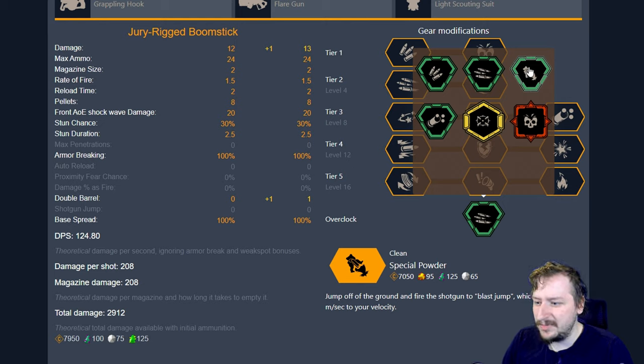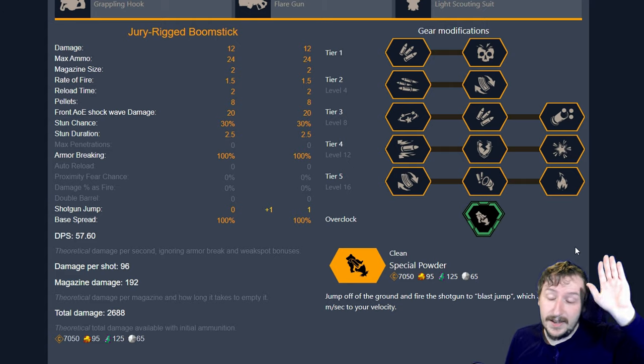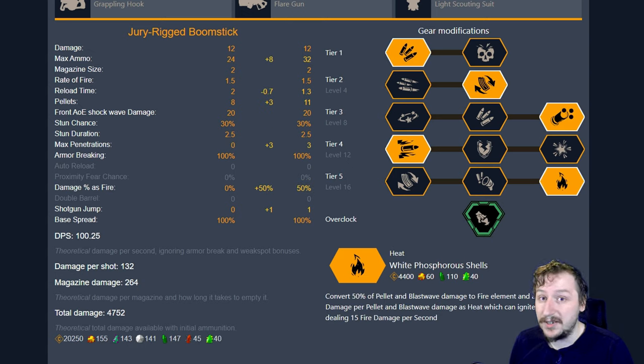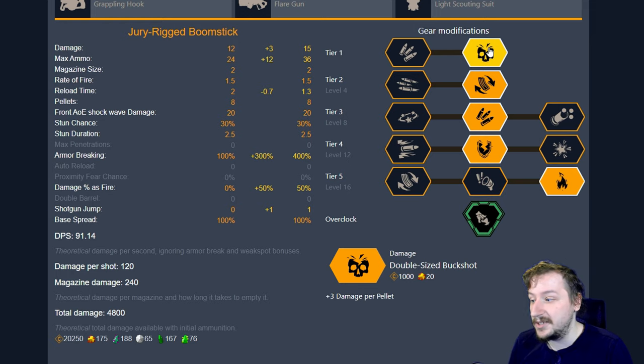Our next overclock is Special Powder. This is one that everybody loves, where if you're firing the shotgun at the ground, you can do a blast jump which will launch you into the air. And since you have a double barrel, you can do this twice. Somebody also commented that you don't necessarily have to be hitting the ground — your gun just has to be at a specific angle, so if you're angled far enough in terms of degrees, you will still launch yourself regardless of if you hit anything at all. This can be really good for stopping yourself from falling, launching yourself to certain areas, and during hordes coming towards you, because it's very difficult to keep you down. If you have your grappling hook plus Special Powder, you can maneuver around the entire map without really any trouble. I usually go with the same build as the first one, just to hit that nice breakpoint on grunts. You can go with extra ammo if you want to be blasting yourself off more often, Tungsten-Coated Buckshot if you want to break armor, or Double Size Buckshot to hit those nice breakpoints on grunts.